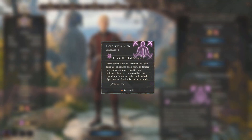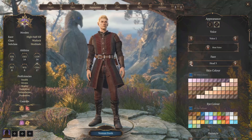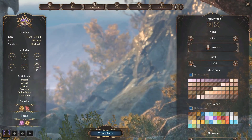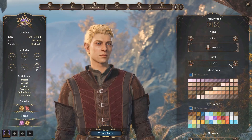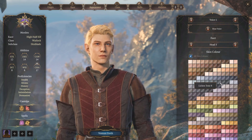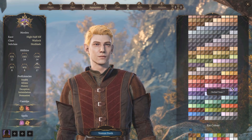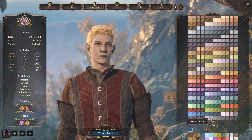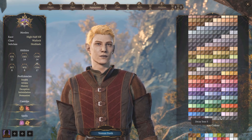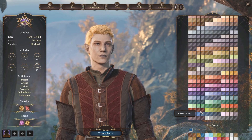The next power the Hexblade gains is the Hexblade's Curse, a once per short rest ability. This is a powerful spell that curses your target and allows you to gain advantage on attacks. Similar to Hex, it also deals extra damage upon a successful attack equal to the Hexblade's proficiency bonus. And lastly, if the target dies, you'll be healed equal to your level plus your Charisma modifier.